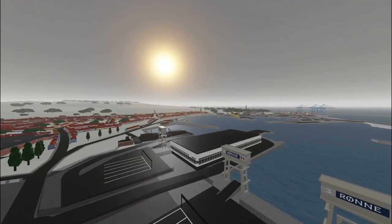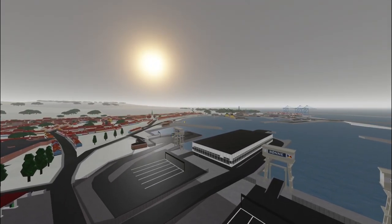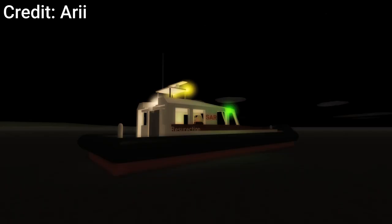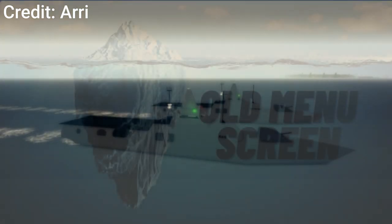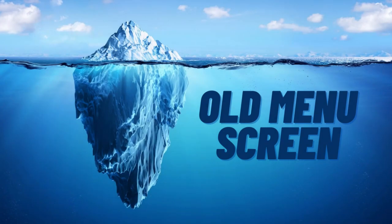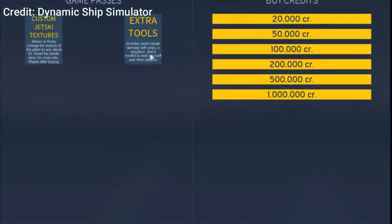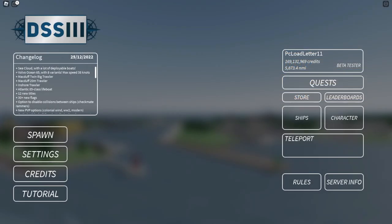A few years ago, multiple ships had different models than what they have now. Some of the ships that had different models were the Heavy Bolt Carrier, Search and Rescue Boat, and the Visby. When DSS-3 was officially released, the old lobby was replaced with a new menu screen, which was later replaced with the menu screen we have today.